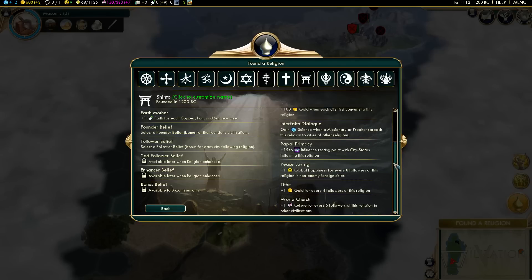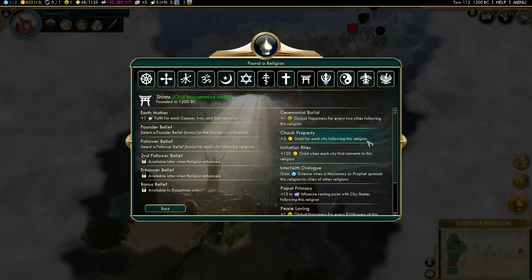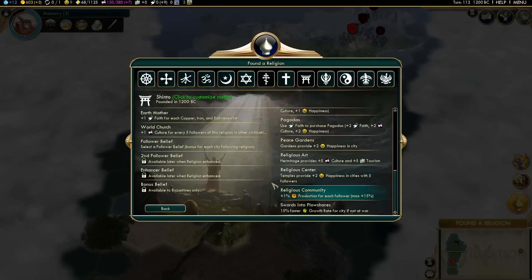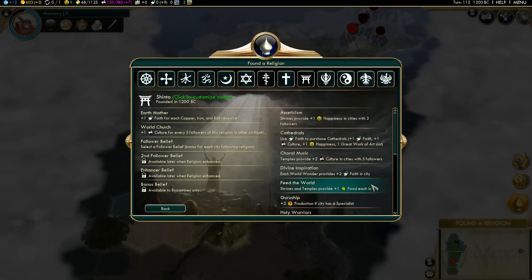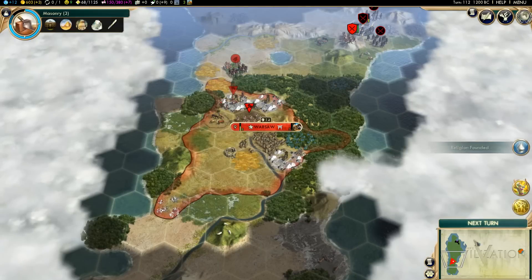Let's go with Shinto — we're going to be Shinto Poland. Orthodoxy was already taken. For the founder belief we've got to pick something: culture for followers, gold for followers, happiness, plus five to resting influence with city states, plus two gold for each city following this religion, happiness for every two cities. Let's go with culture. And for the second belief, let's go with pagodas — use faith to purchase pagodas, that seems very Shinto. There we go, we got a religion!